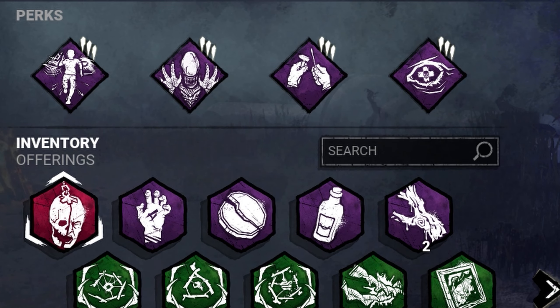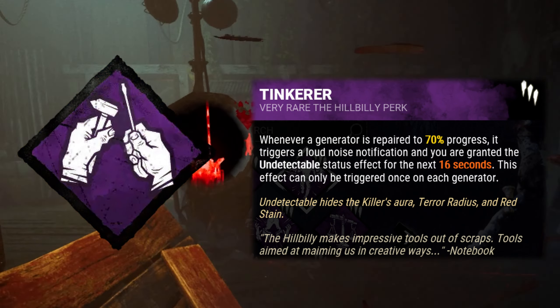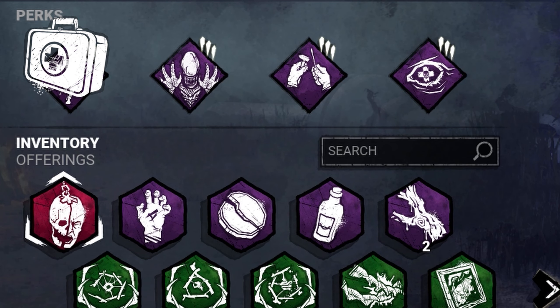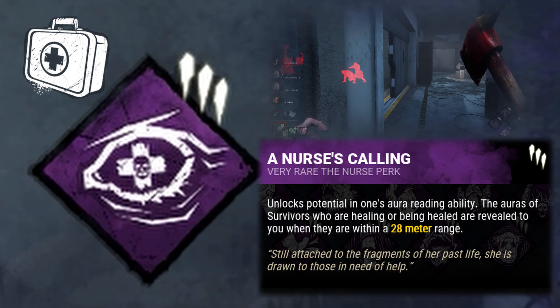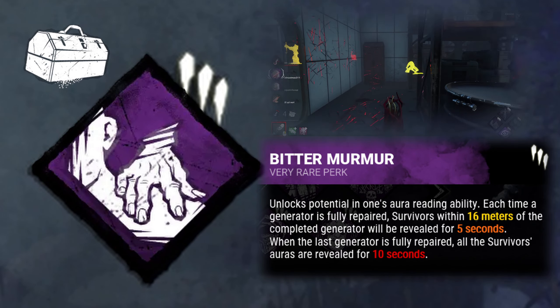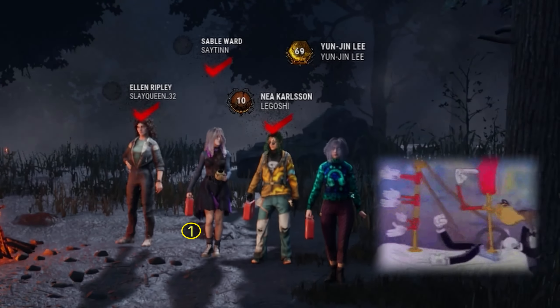To hide our terror radius further and to help with our map pressure, we're going to put on Tinkerer, making us undetectable while seeing the generators reaching near completion. And finally, the last perk is a choice based on the lobby - if you see medkits let's put on Nurse's Calling, but if you see toolboxes we're going for Bitter Murmur instead. All right, on to the games!